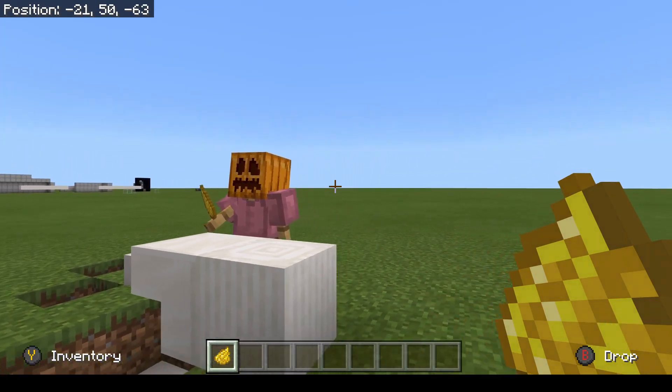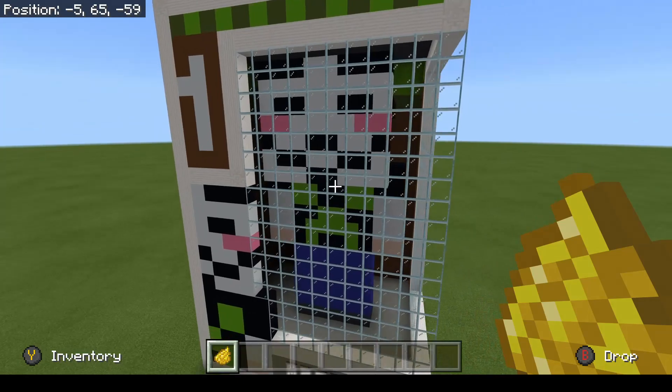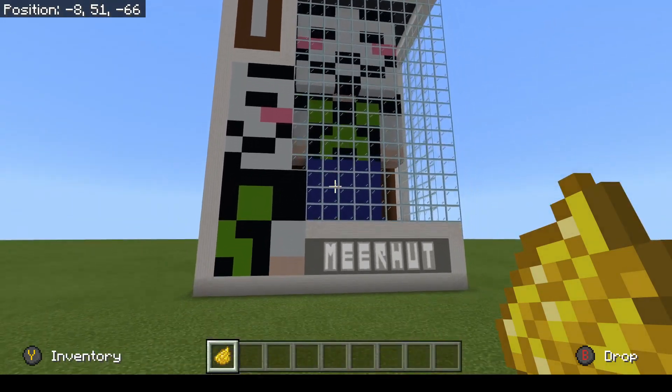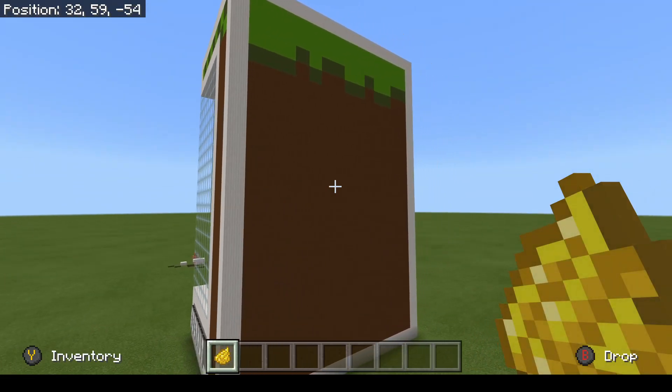We're gonna unbox the number one best Minecraft-related Pop figure on the planet, and it is the Mighty Mirhot! There he is! You gotta love Mighty Mirhot — he is on the Redstone Collection series and he is number one. Let's take a look at the package.